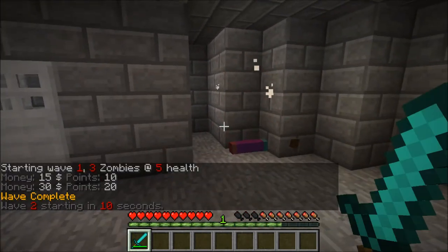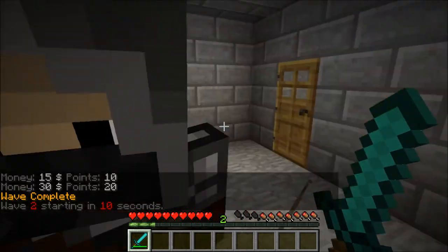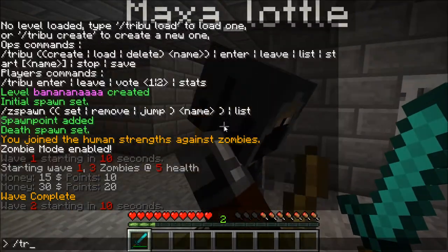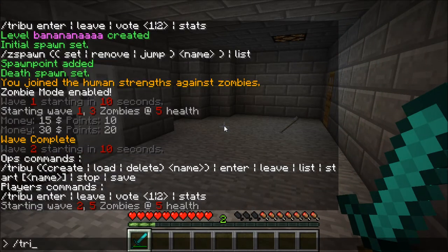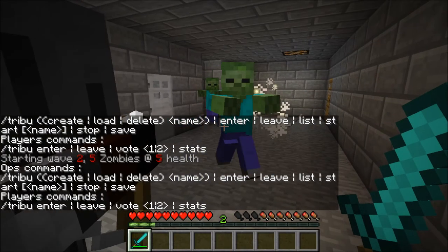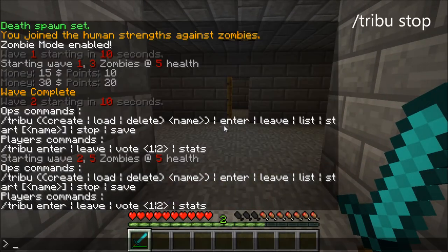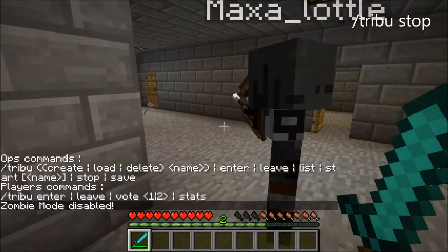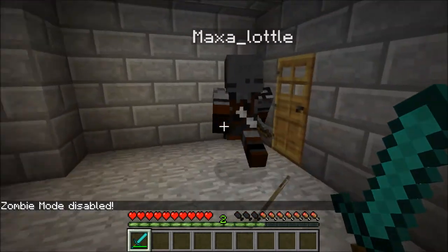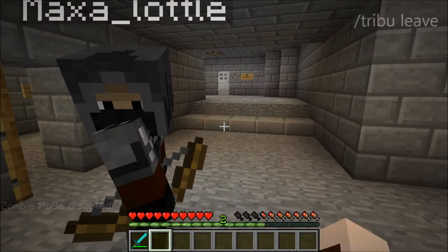Also, if you want to end the game, it's slash tribu stop — not slash tribu end, that didn't work. Slash tribu stop. 'Mode disabled.' And then all your players would do slash tribu leave.